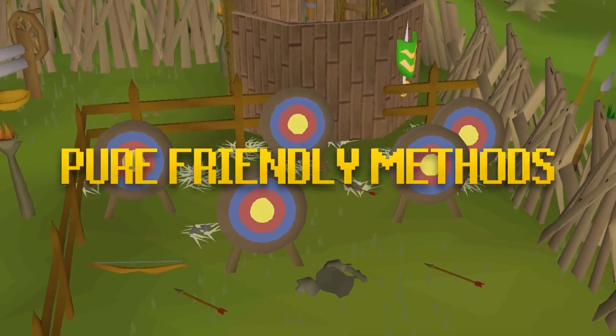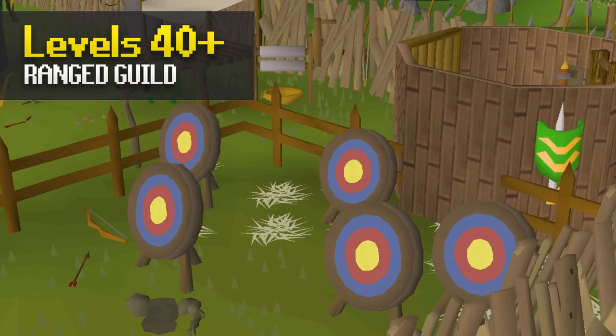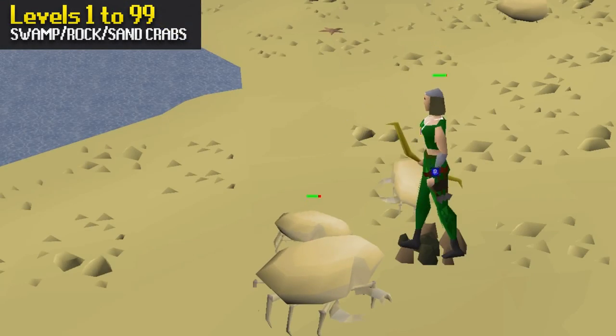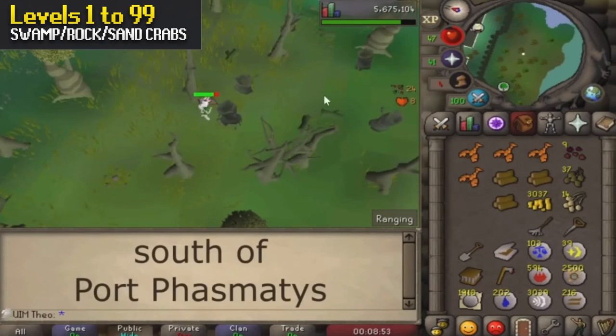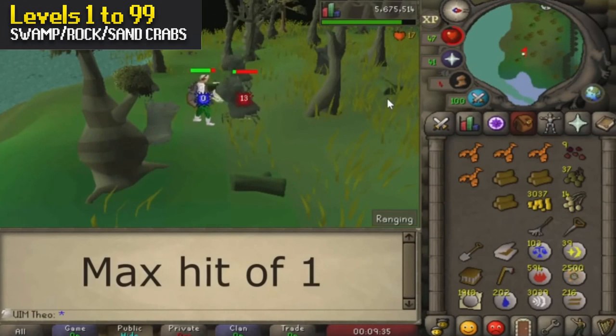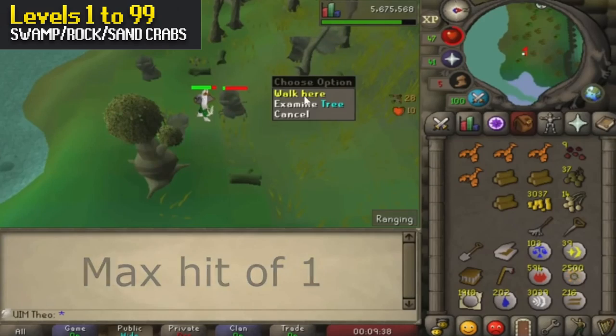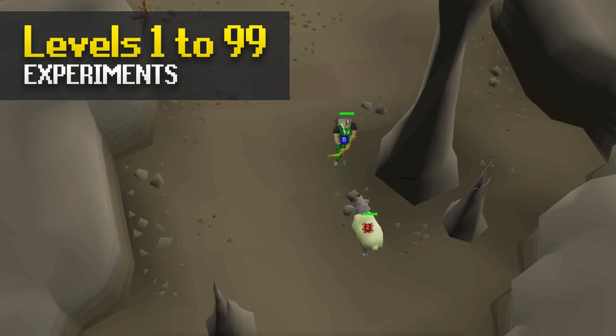Now for some pure friendly methods. The first is using the Ranged Guild — by doing the minigame at the back of the Ranged Guild where you shoot the targets, you gain decently fast range XP, over 40k XP an hour, while getting no hit points XP at all, similar to using a cannon. Sand Crabs and Rock Crabs are great places to train as a pure, but Swamp Crabs are one that not many people train at — what makes them so good is they have a ranged defence bonus of negative 55, meaning you'll almost always hit when training ranged. They also have a max hit of 1 and 75 hit points, making them decent AFK XP. Also in the Port Phasmatys area are the Experiments, which are level 25 with 100 hit points — a great low effort way to train your ranged and usually not very crowded.